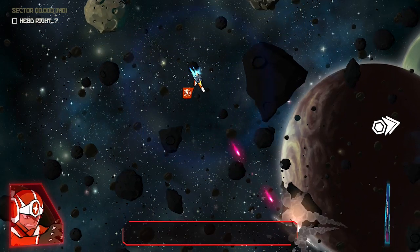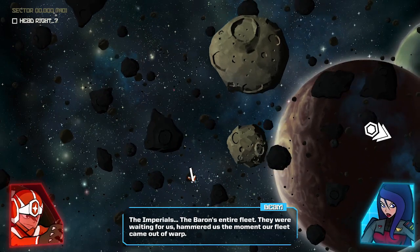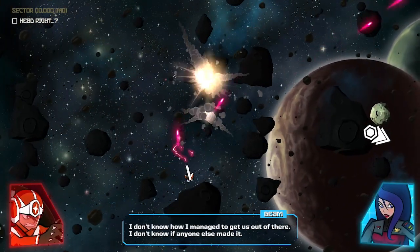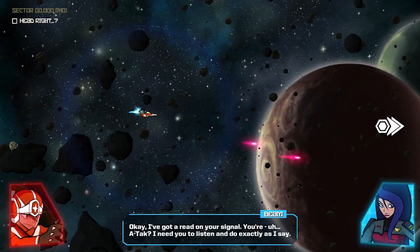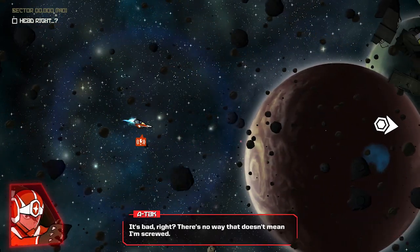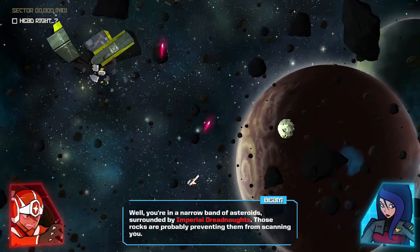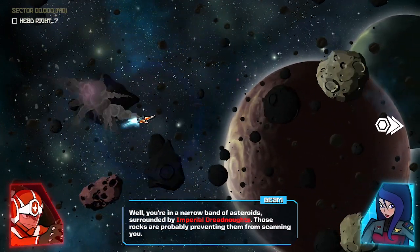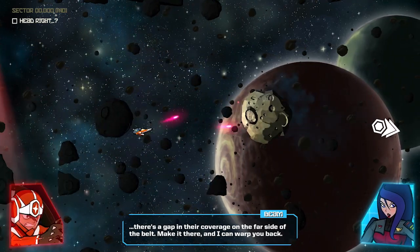What happened? The Imperials — the Baron's entire fleet, they were waiting for us. Hammered us the moment our fleet came out of warp. I don't know how I managed to get us out of there. I don't know if anyone else made it. Okay, I've got a read on your signal. You're ATAC — I need you to listen and do exactly as I say. It's bad, right? I mean, there's no way that doesn't mean I'm screwed.